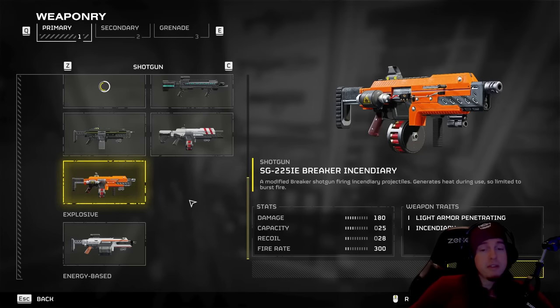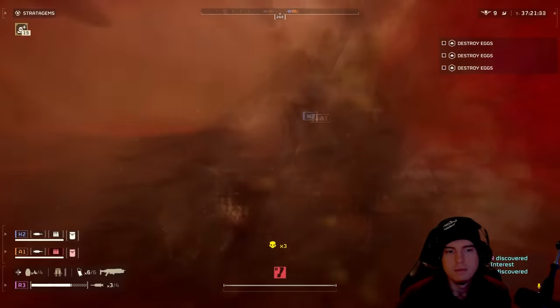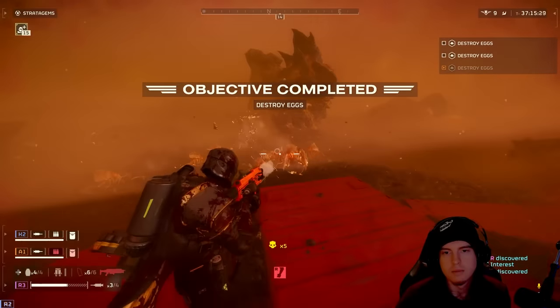Coming up after that we've got our first meme weapon, which is going to be the SG-225 IE Breaker Incendiary. This is one of those fan favorites — there are people down in the comments that are die hard for this weapon. But you are a hundred percent a dedicated crowd control with this one for cleaning up the literal trash; this is for the birds.